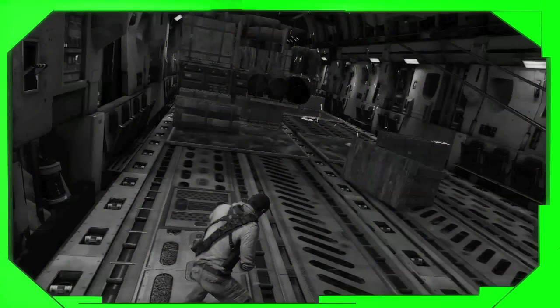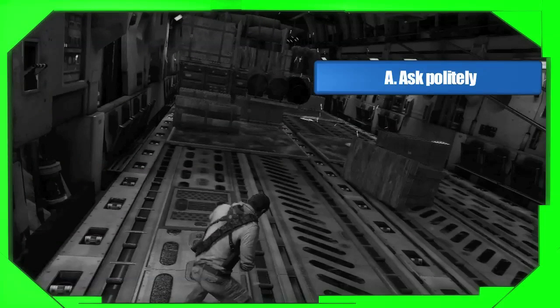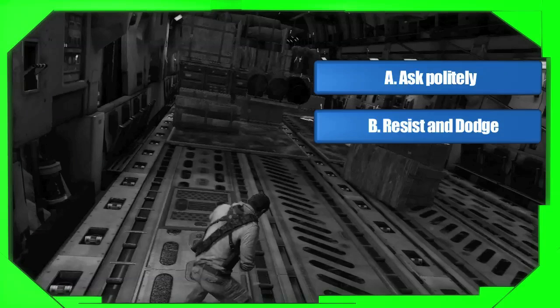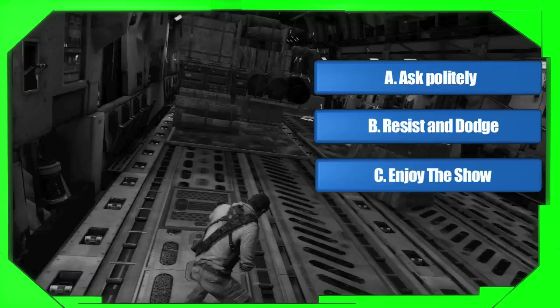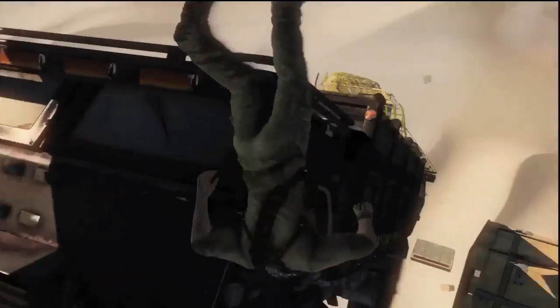Now we find ourselves in a bit of a predicament as a mountain of heavy crap surges towards us uncontrollably. There are three things we can do here: A — ask it not to fall out of the plane very politely; B — resist and dodge our way up to go through the plane; or C — enjoy the show. We locked in C. That was a mistake — should have gone with A.